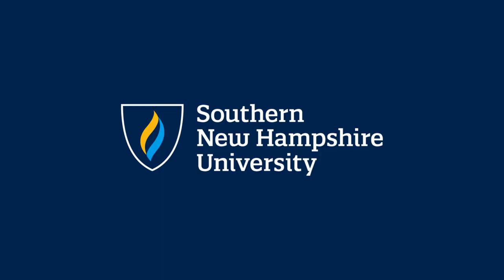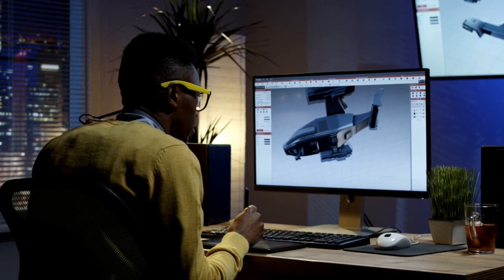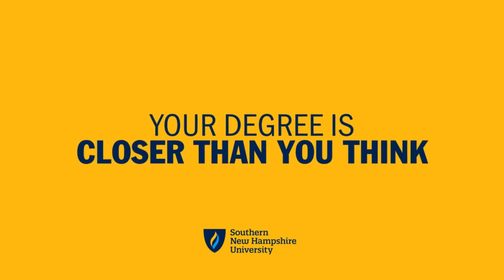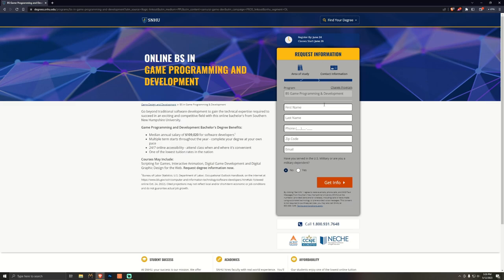Speaking of studying your opponent, are you interested in studying video game development? That's a specialty of Southern New Hampshire University. SNHU has one of the largest accredited online degree offerings in the country. In their program you'll learn how to create realistic, dynamic gameplay experiences with game AI, game physics, 2D and 3D graphics, and interface design, as well as programming languages like C++, C#, and Java, and 3D modeling and texture with game art software. Courses are taught by faculty with real-world experience. SNHU is radically affordable — their online tuition rates are some of the lowest in the nation. Go to snhu.edu/samurai to request free information about the program. Thank you SNHU for sponsoring.